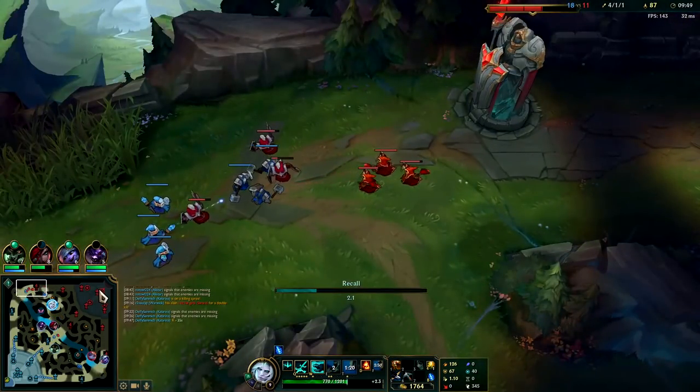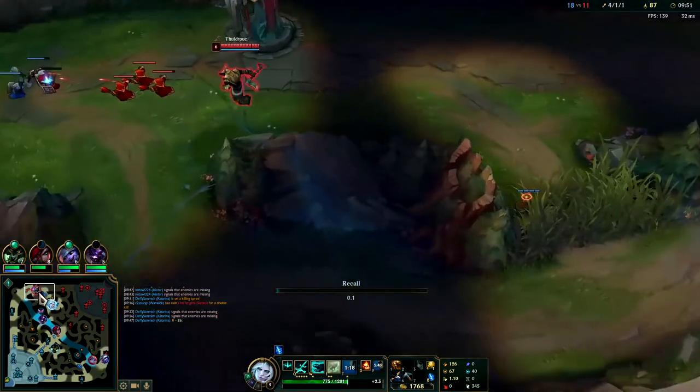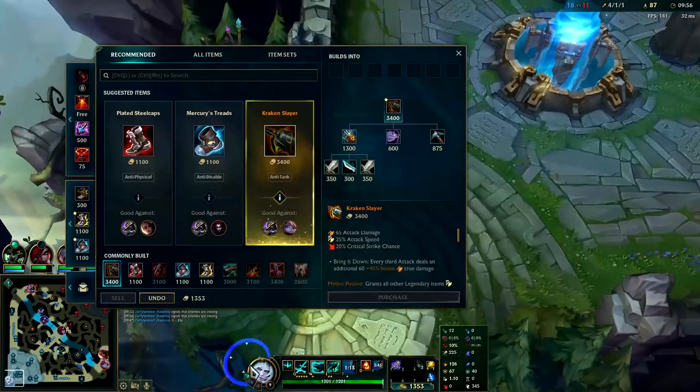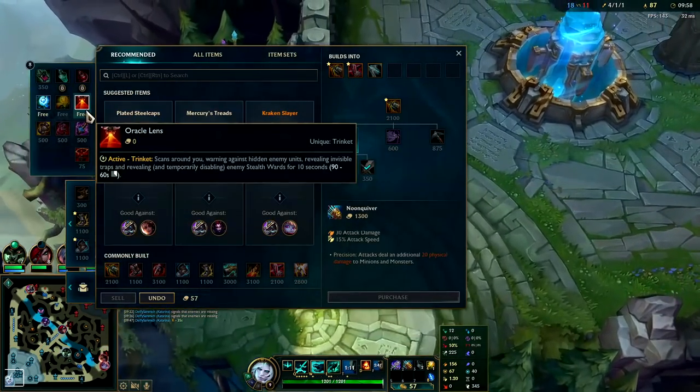The Nasus wave should push to meet mine — reinforces first and my melee minions are about to come in. Got full Bork. I'll just buy Noonquiver for right now — I don't really need boots.